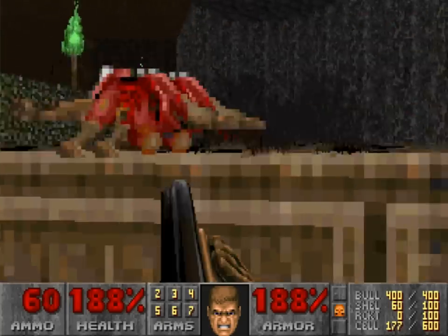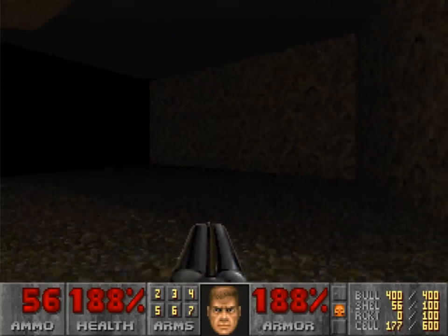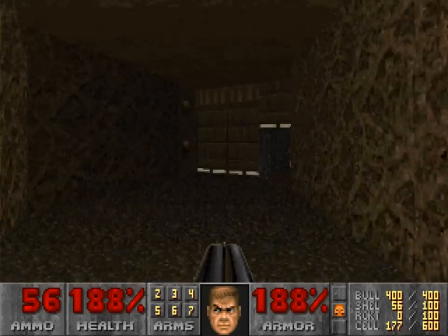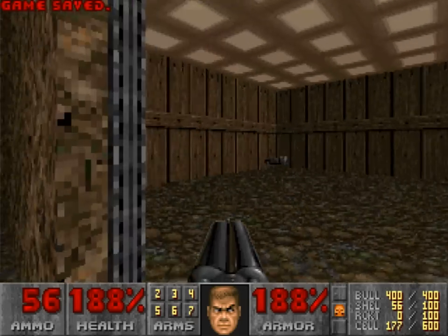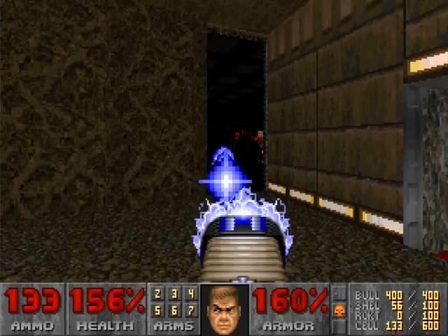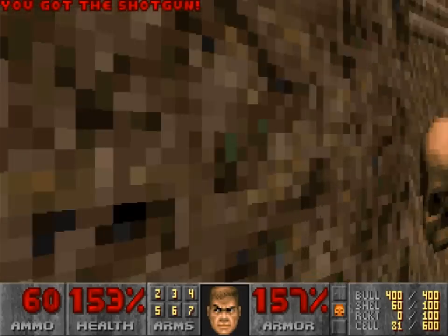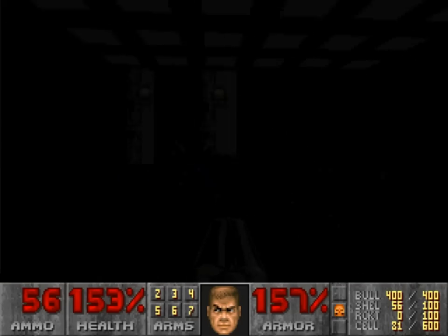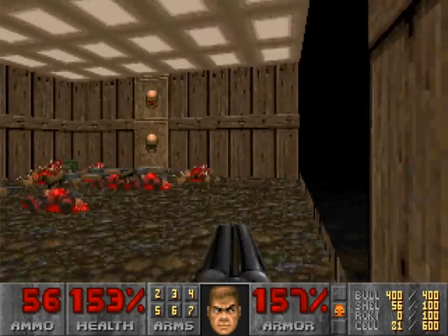I don't have much to say about these encounters — they're not particularly inspiring to me, but they're fine. At least there are two different monster types, which is kind of interesting since they'll infight. I don't play this map super often, but I'm a little more familiar with it than Monster Condo. I'd say this is generally a well-remembered map in spite of all the bullshit, and there are a lot of unique things to it.